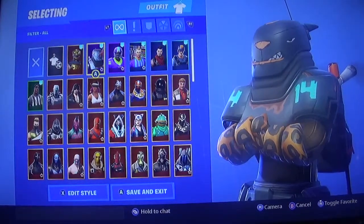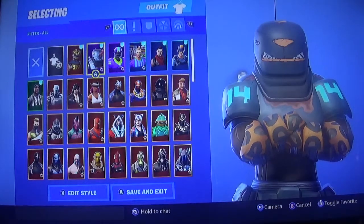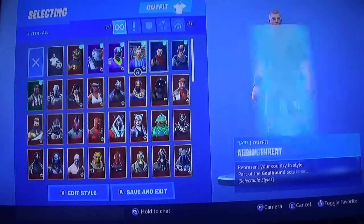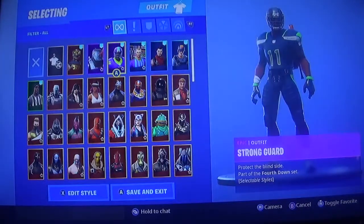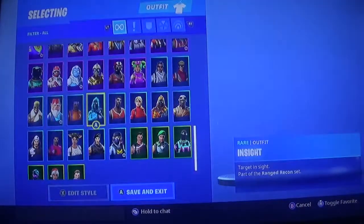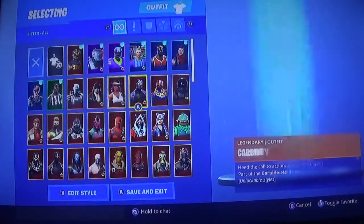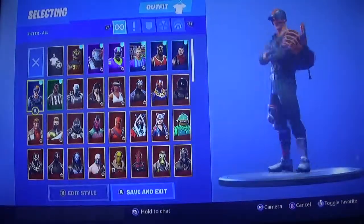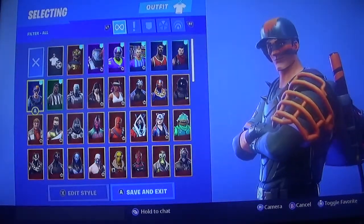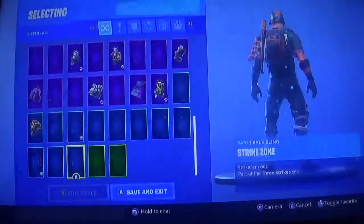I'm wearing them a lot now because they look pretty sick. Right now we got the football skin, the soccer skin, and the baseball skin. We have the top four major sports: football, soccer, basketball, and baseball. That baseball skin I had to get — we needed it. He's not that bad, I actually enjoy him. The face mask might be a little too big, but all together it's really cool. And we got the bat bling — it's pretty cool.